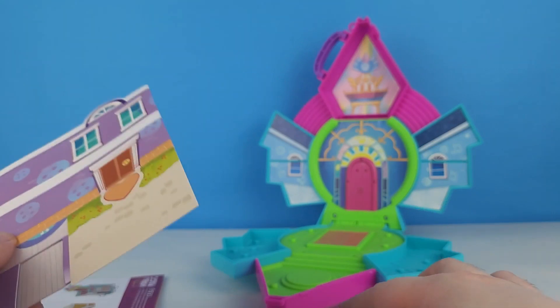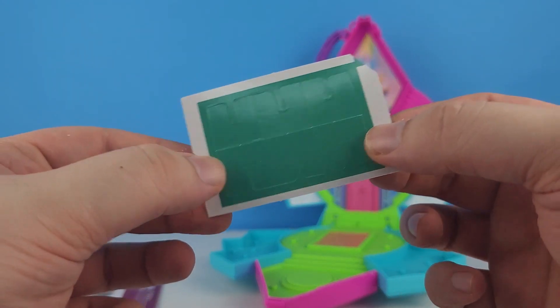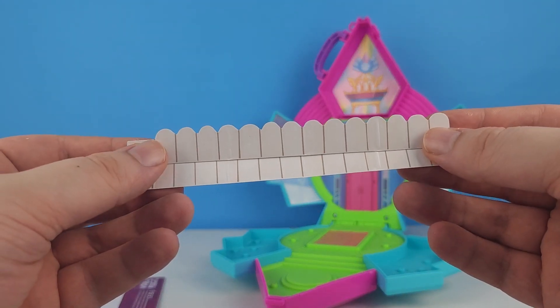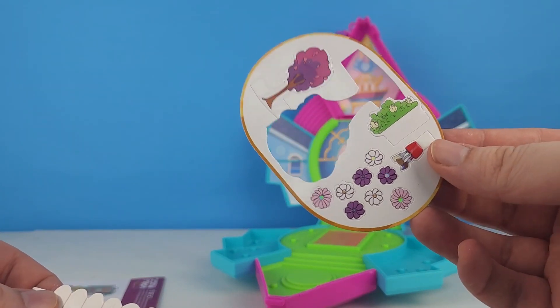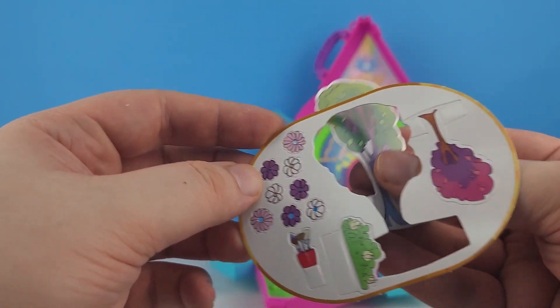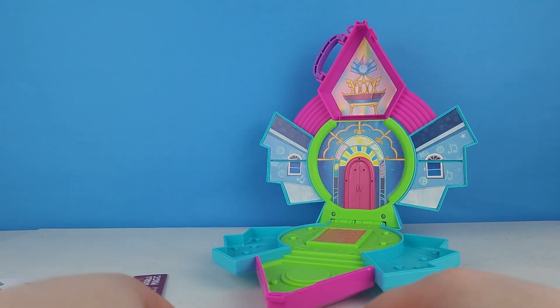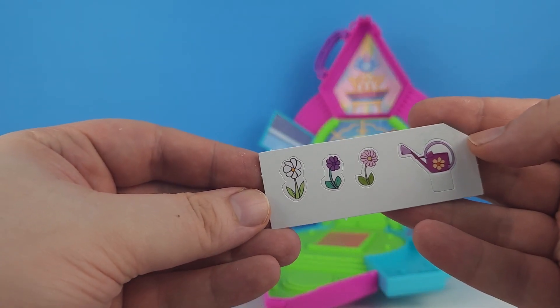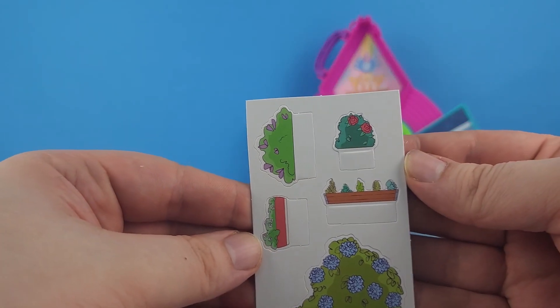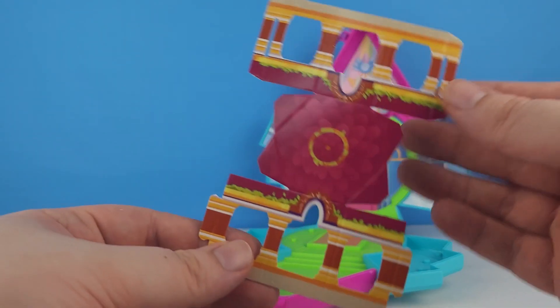A whole bunch of little itty bitty bitties! I lost my tree — there we go! A whole bunch of foliage, more trees and plants, a little watering can, some flowers, bushes, and maybe window boxes. Looks like it might be that gazebo thing.